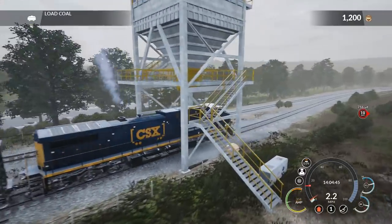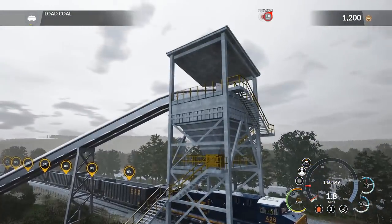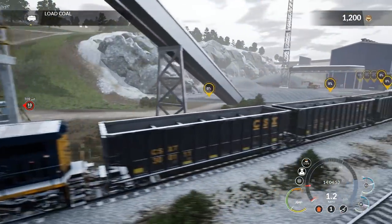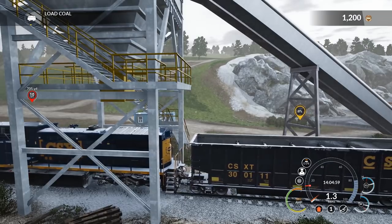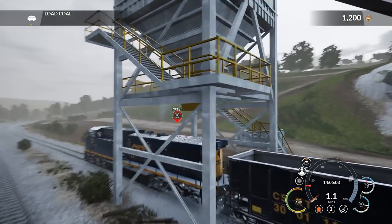We'll proceed at about 2 miles an hour to load each one of these CSX cars with coal — there are quite a few of them. So all we have to do is basically sit in the cab and wait for the process to go along itself. Out of this large hopper here, you'll see coal drop down into the cars. We need to get to about 90% full for the green light, but really 98% to 100% is how full we want these cars to be.